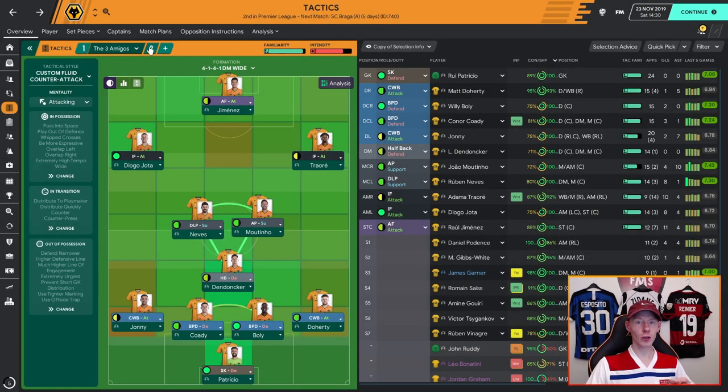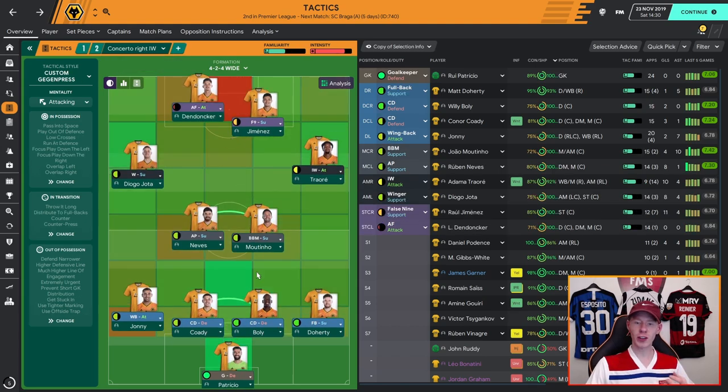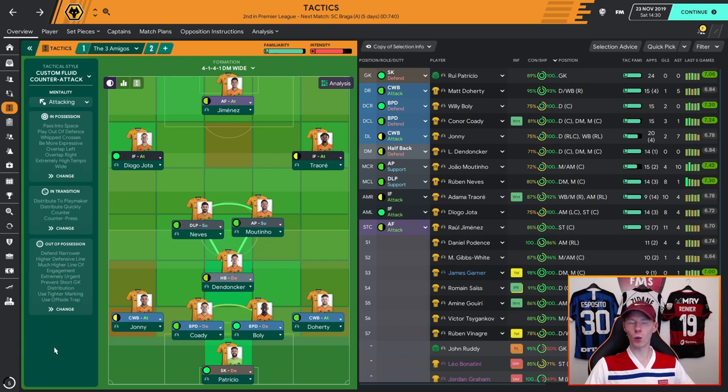On to shape and roles. I use Concerto, a 4-2-4, as my default tactic with Scarborough Athletic, but I've tested the Three Amigos for half a season with Wolves. You could use this as your default, but definitely use it for the big games — the Arsenal aways, Man United, Man City. The idea of the system is you press really high up the pitch, get the ball back and then launch a counter-attack. It's really high-tempo football. They look for balls over the top; the inside forwards dribble forward while the complete wing-backs look for that overlap as they cut inside.